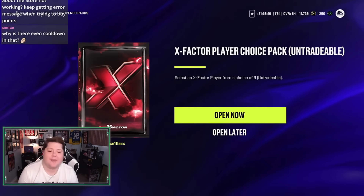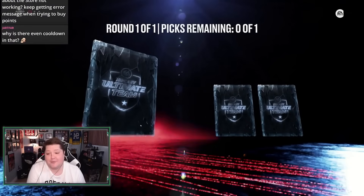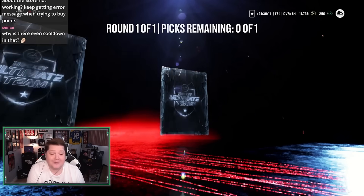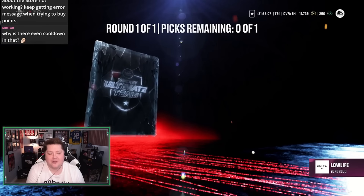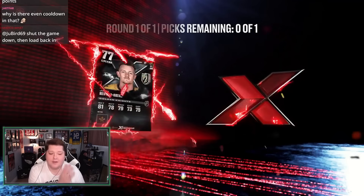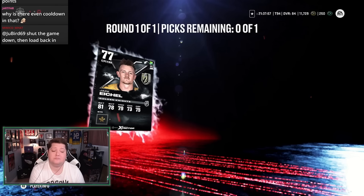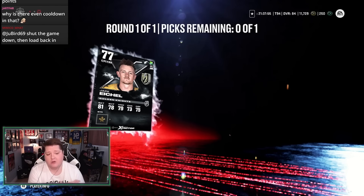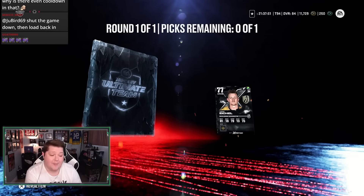Reroll time. We get three more here and we're looking for Larkin or McDavid. I haven't pulled McDavid at all this year, so please, EA, I wouldn't mind it now. I think it'd be very nice for you to just give me the card. Jack Eichel — we got his base card. We could end up using this card. That's not terrible, at least I have something, but it's not McDavid or Larkin.